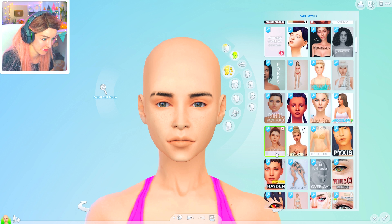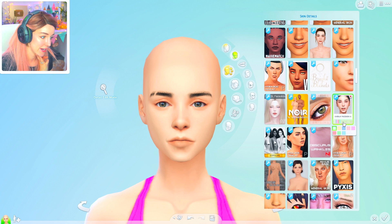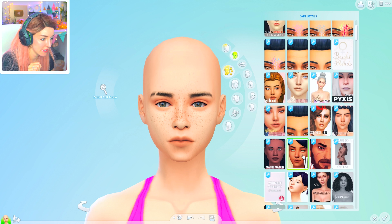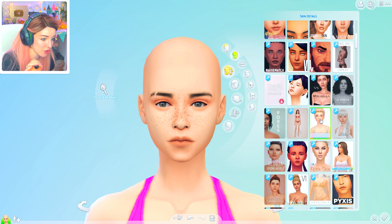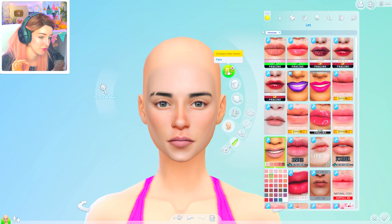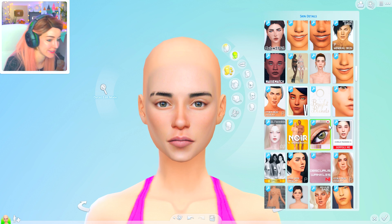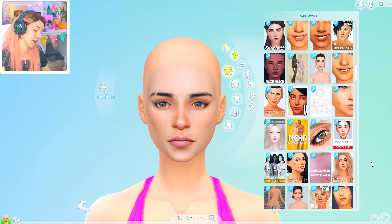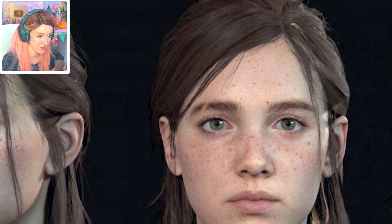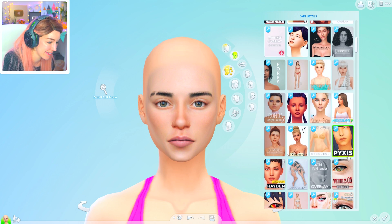So I found it really enjoyable to just play something completely different. My channel never really started out as a Sims channel - it was like a variety kind of games channel. So it was kind of fun to go back to that. I'm going to add freckles - that's tough because I want to layer it up quite a lot. I'd need kind of like a more textured base, not as much of a max base. More of like a realistic base. She looks real, but she also looks so creepy.